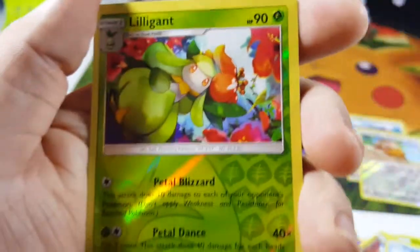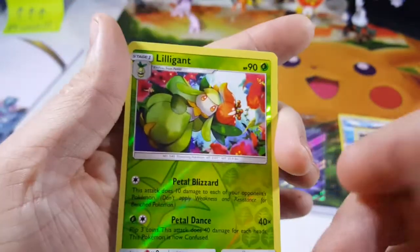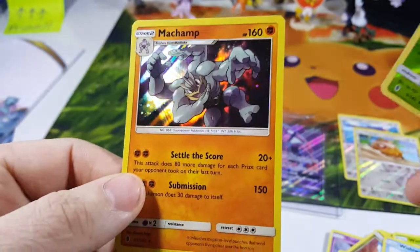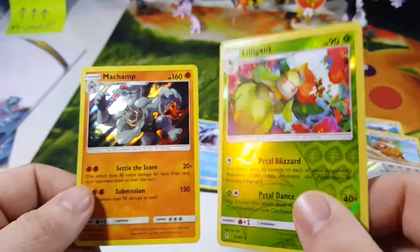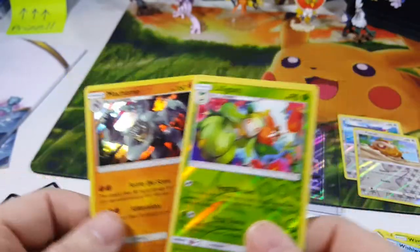Wishiwashi. Lilligant. And that is a reverse rare. Whoa, nice — that's a point. And oh dude, another point. So Machamp holo-foil rare — one point. Lilligant reverse holo — one point.